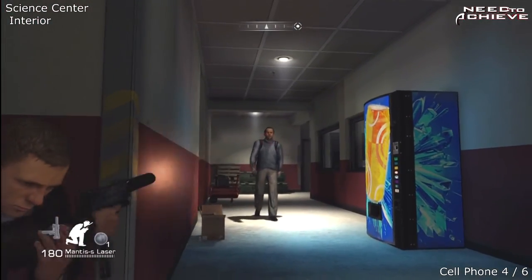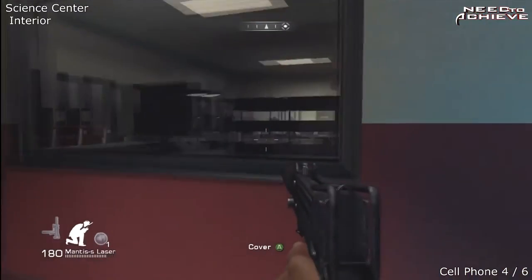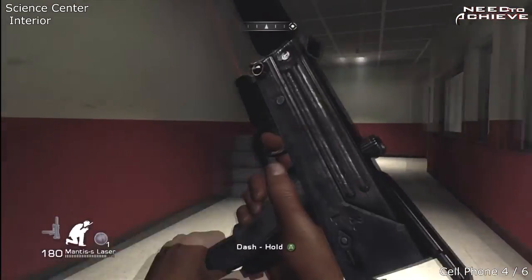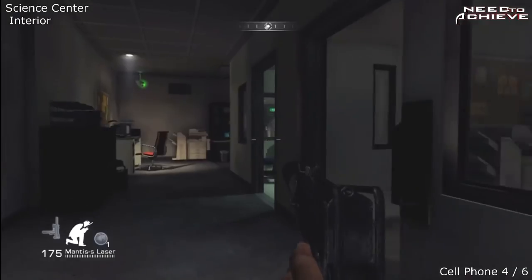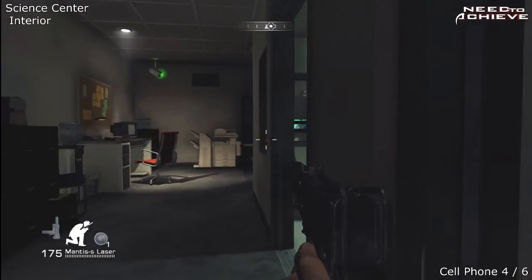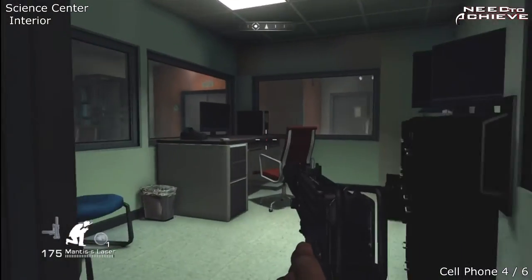Still in the same area, just a bit further forward. As soon as you get to the next bit, where you see a guard walking away — first you see him walk towards you slightly, then he turns around and walks away again. The cell phone is in that door I just went past, on the table.